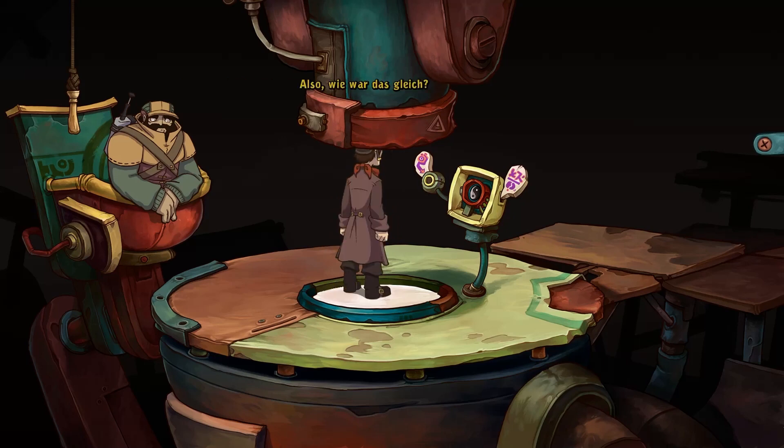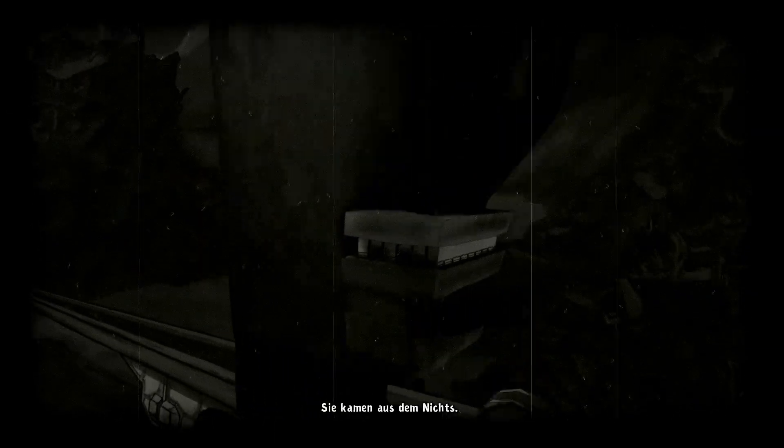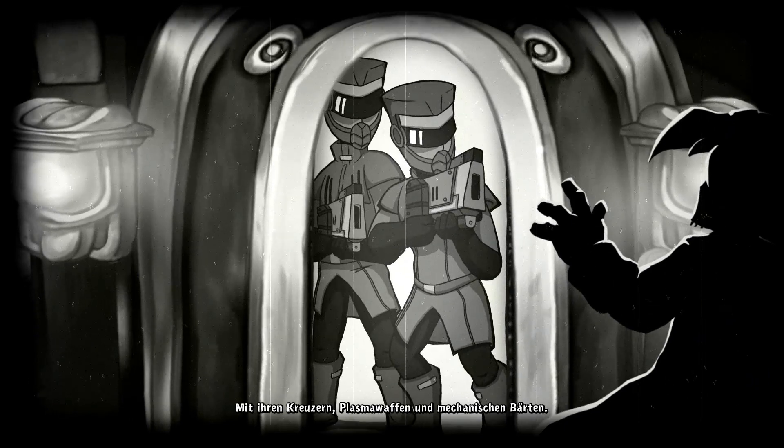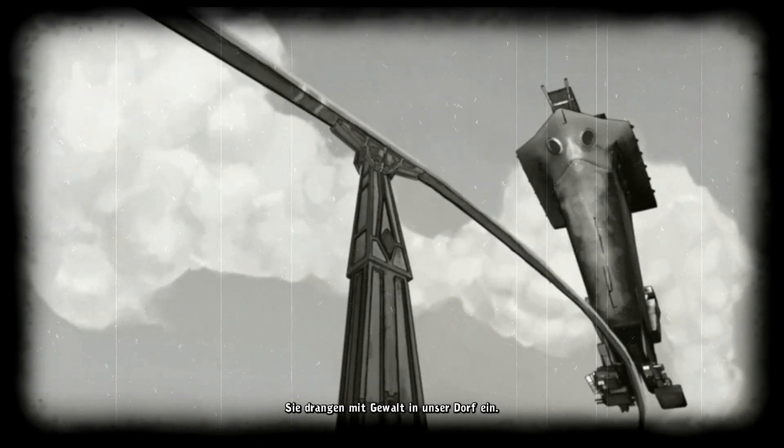Also, wie war das gleich? Ich habe hier auf diesen Knopf gedrückt. Und dann? Quatsch. Ja, klar. So warm fand ich die jetzt gar nicht. Verklar. Sie kamen aus dem Nichts. Mit ihren Kreuzern, Plasma-Waffen und mechanischen Werten.